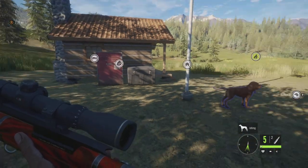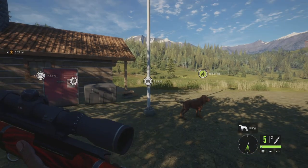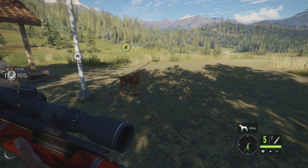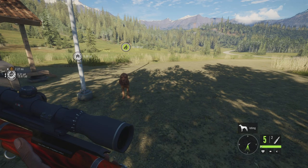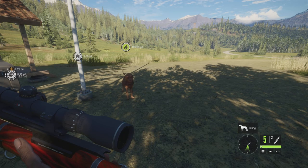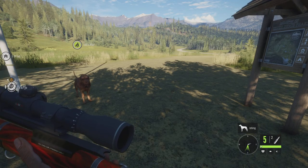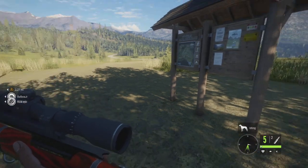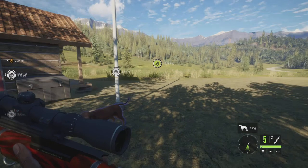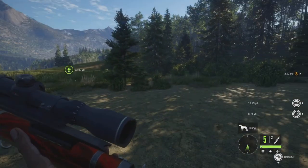So what the invisibility glitch is — I have a video on my channel but I can describe it quickly. Basically what you can do is become invisible. At the bottom right under the ammo, it says 5 to lift, 5 in the chamber, 2 left. There's like an eye-looking thing, it's like halfway open and white. You can make that go completely invisible and it would be extremely hard for animals to see you — actually they can't see you. There's also a way to be completely invisible while moving, and I'm going to be showing you that.